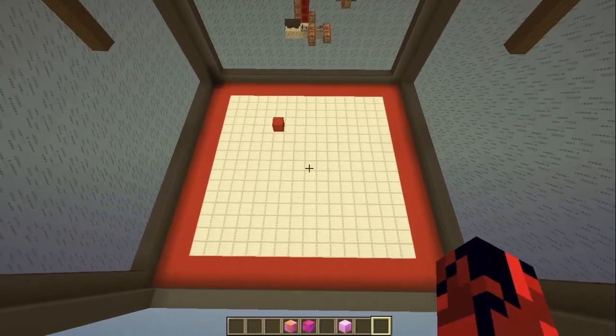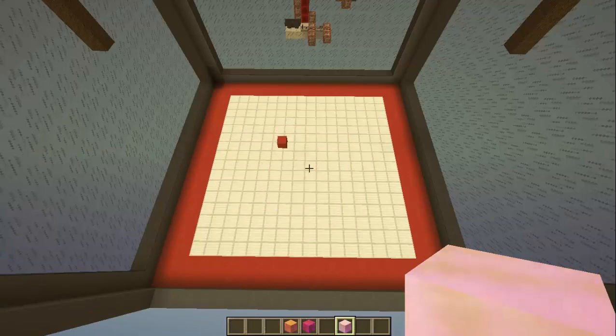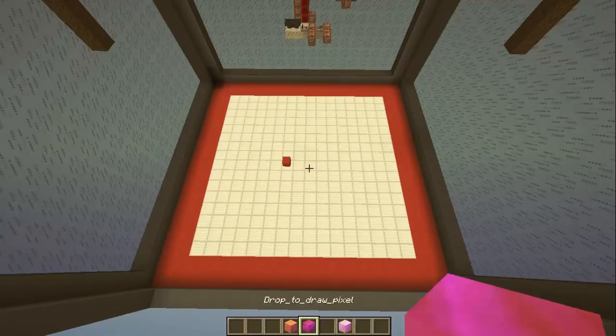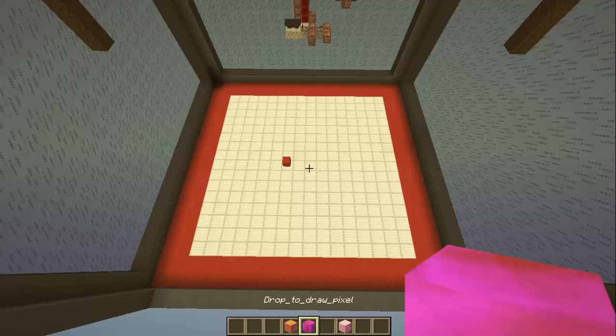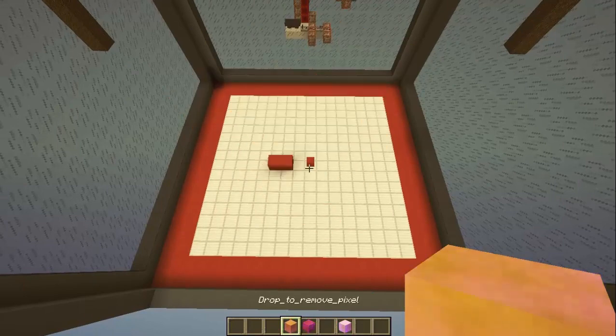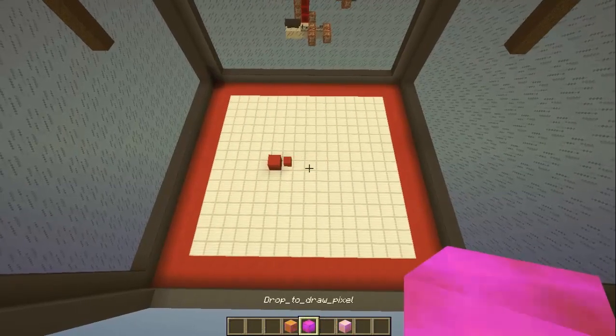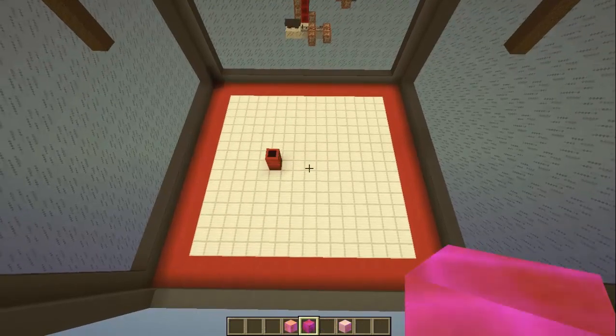You go up by jumping and down by dropping — just drop the white clay block and it will go down. We have two other blocks of clay: one is to draw a block in the position of our armor stand, and the second one is to delete blocks.